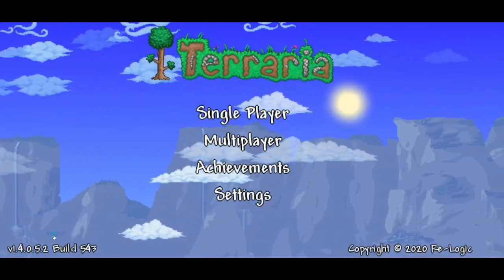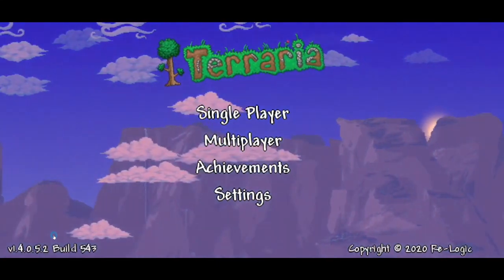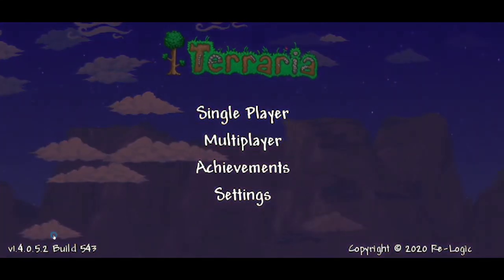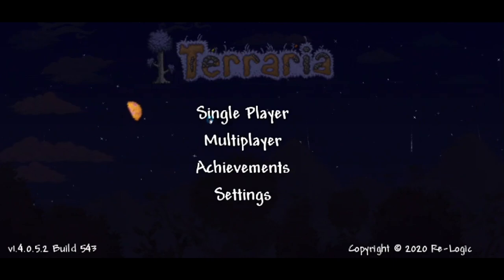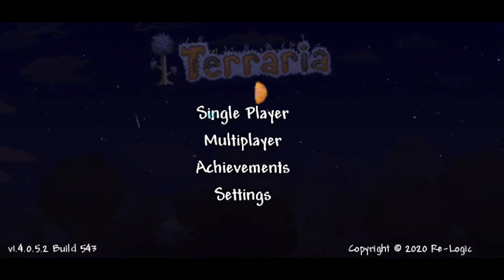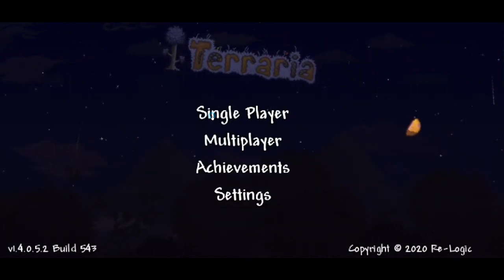Hey everybody, I'm Raz at the Raz Play, and this is how to find the Enchanted Sword in Terraria Mobile version 1.4.0.5.2. It's the inaugural Mobile Mondays here on the Raz Play. And to start things off, this is why it's taking so long — we're going to do the Enchanted Sword. It's a very specific process I had to go through to get this recording done and to be able to save the seed number.